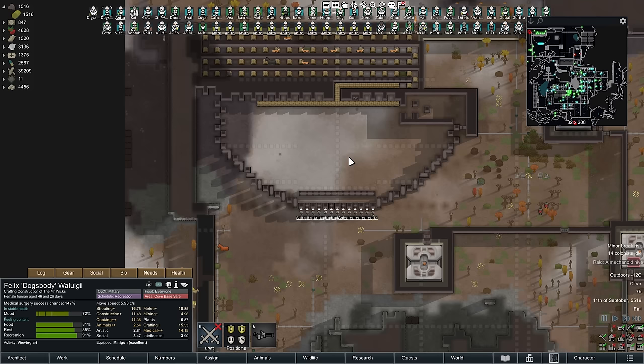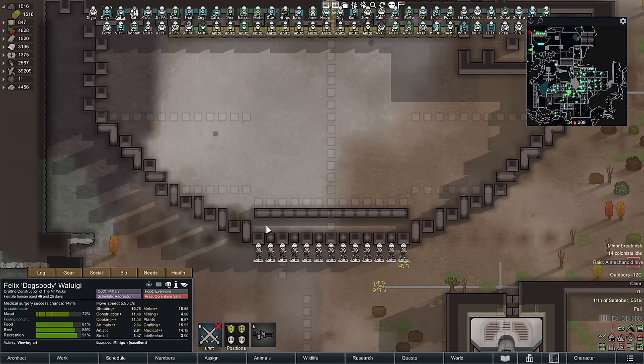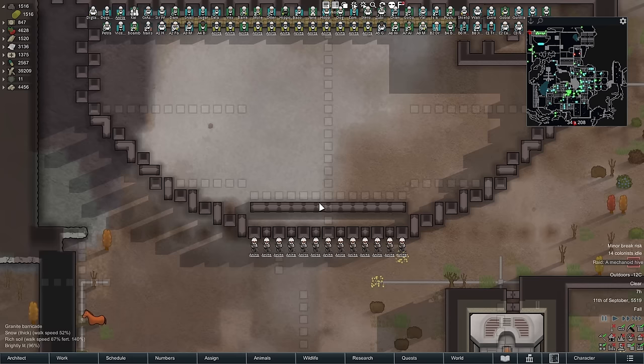This here is a stupidly oversized killbox taken to the absolute maximum extreme, based on the criteria of protecting your pawns as best as possible while still allowing them to return fire to the killbox entry point. There's also an area up front with just granite barricades - this is normally reserved for close combat units, usually ones with a shield belt. They sit up front and enemies entering are more likely to target them, and because they have shield belts they're less likely to take damage.